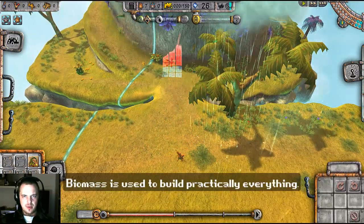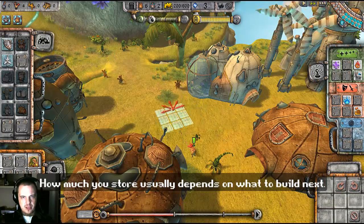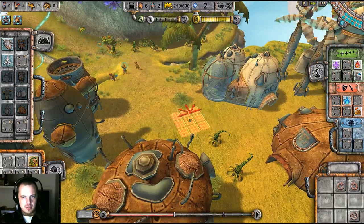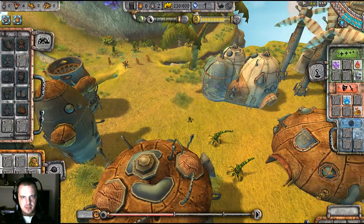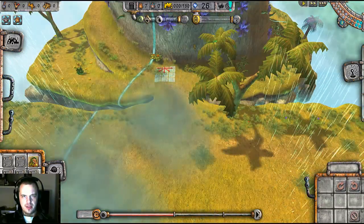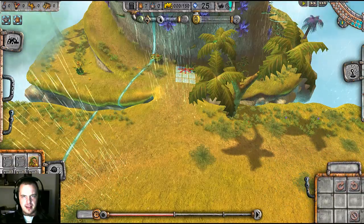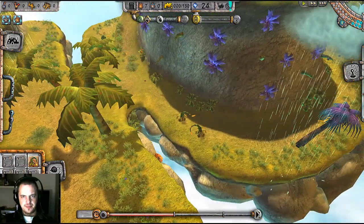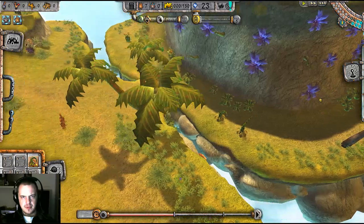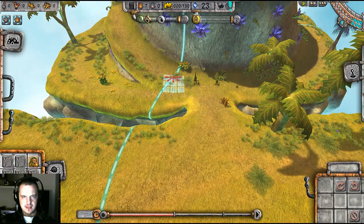So we'll start out with a few basic fruits. The arrows represent which direction the fruit that comes from the plant will be flung, so it is important to place it properly. Right now we're having some weather, and I hope it doesn't turn into a rainstorm. I'll add a couple fruity trees there. Wonderful. It should serve our needs relatively nicely.